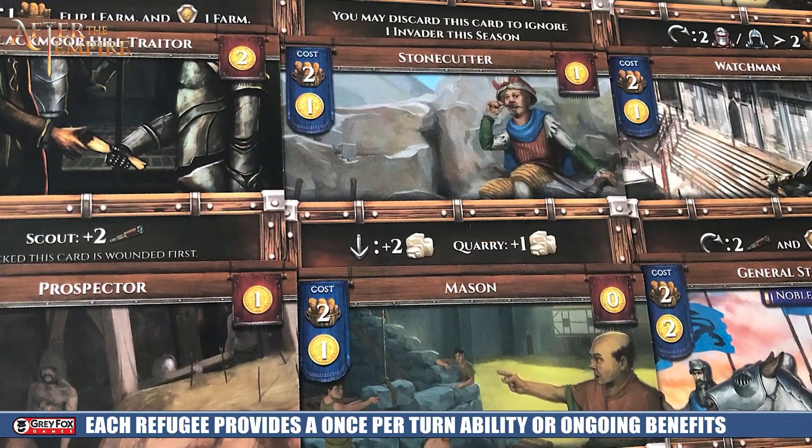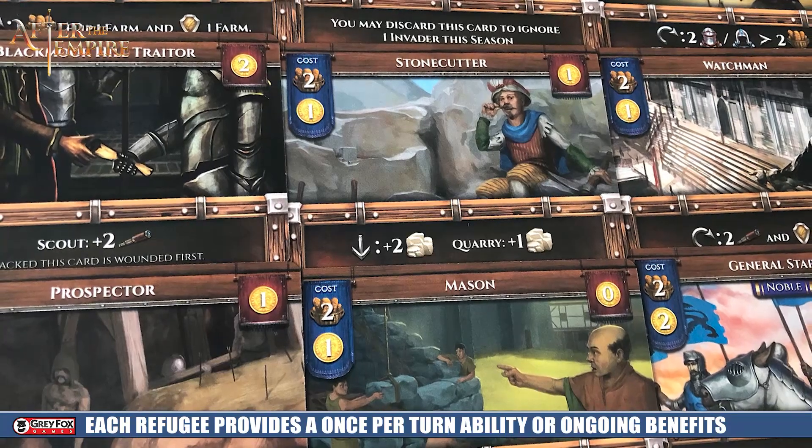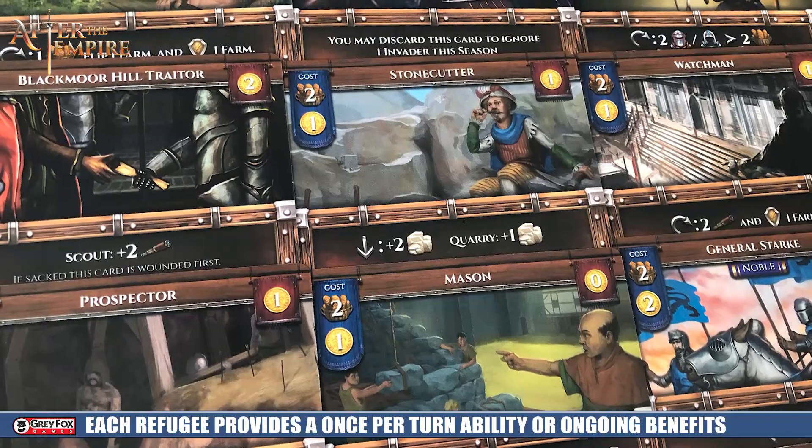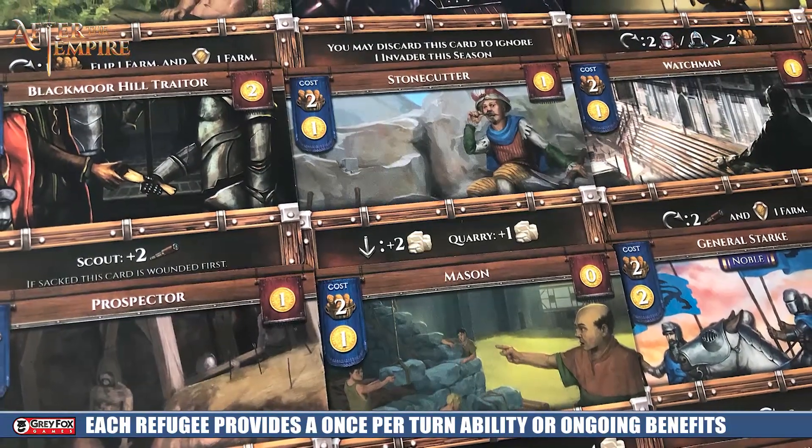The refugees are going to be cards that have unique ongoing abilities on them for basically the rest of your game. You're going to put these out in front of you. There's going to be a cost that will often include food and gold on them, and then you see over in this corner there's gold as well — that's going to be victory points that you'll score at the end of the game, but that's only if this refugee is still undamaged.